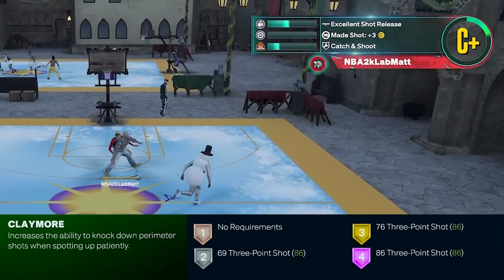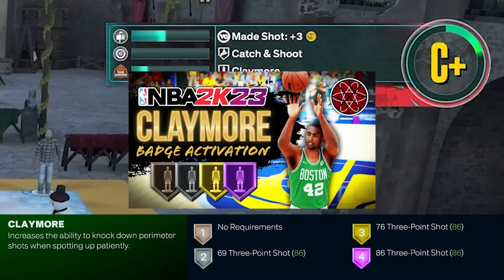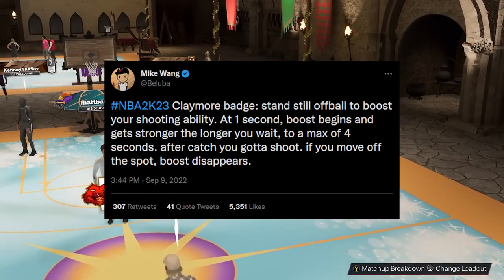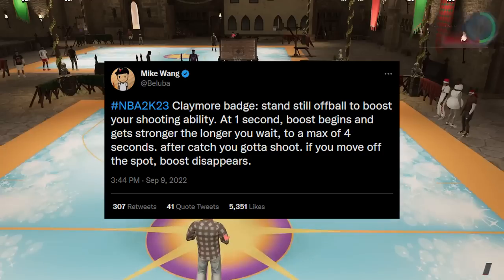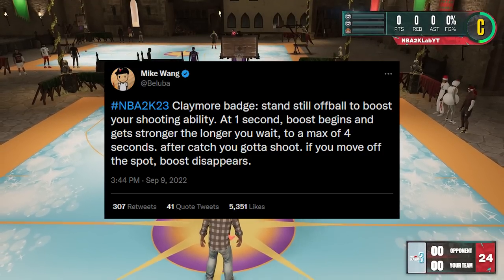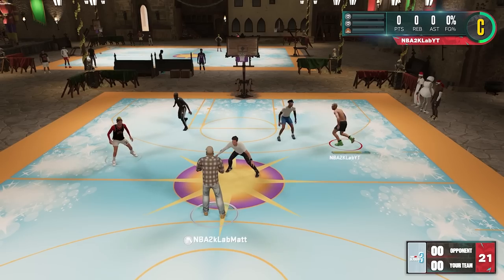We put out a video on the activation of Claymore, so if you want the exact details on that we'll leave a link in the description below. In short, Mike Wang says you have to be standing still for at least one second before the pass to get the boost, and you'll get the maximum boost when you've been waiting at least four seconds or more. Claymore can also stack with Limitless Range, so if you play off-ball on the hash you can see a benefit from this badge as well.